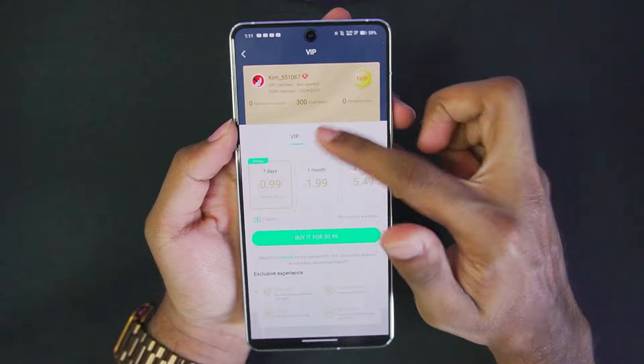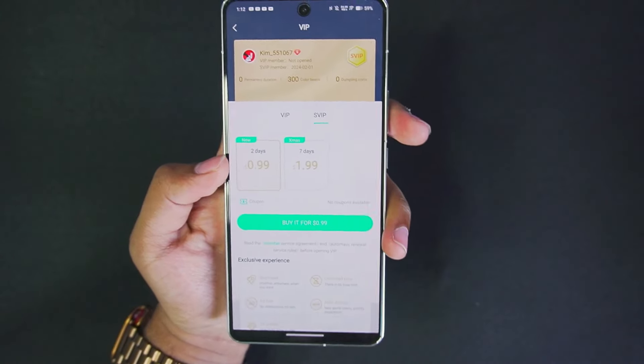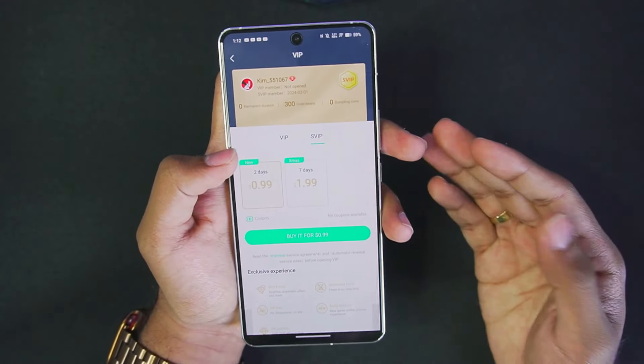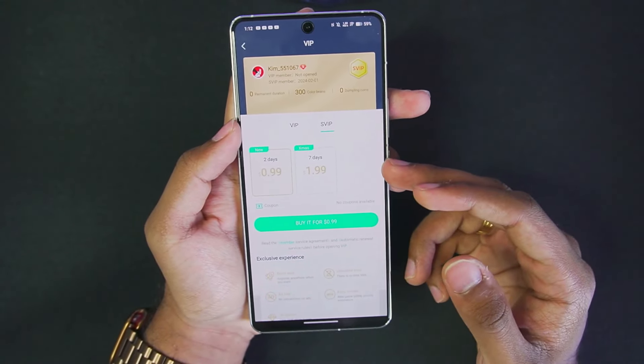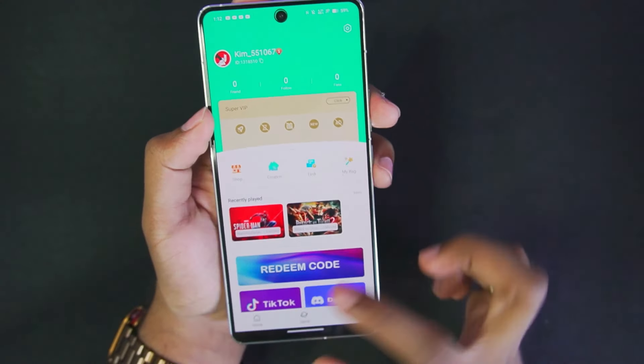As you can see, SVIP is only $0.99 for 2 days, and you can play the entire PAL World game for 2 days with unlimited time — no queuing system, no waiting system. This is definitely worth it and way cheaper than other cloud gaming apps. I have already purchased an SVIP subscription, as you can see it now says SuperVIP.